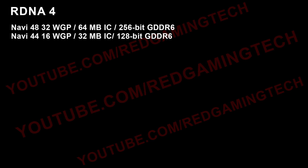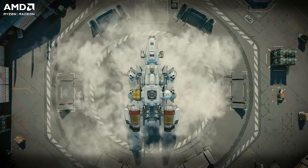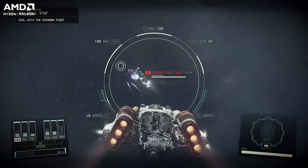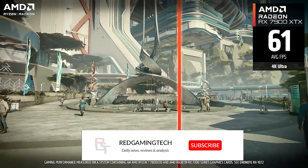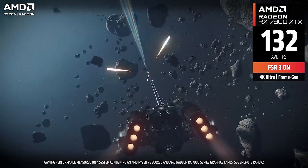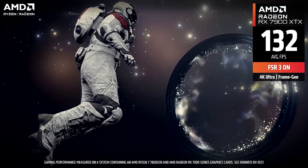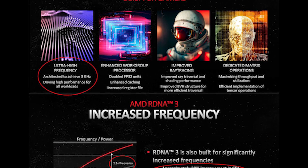Reports from Kepler L2 on Twitter state that RDNA 4 provides a big increase in ray tracing performance, and as I've covered in even more recent leaks, there seem to be some significant architectural improvements for RDNA 4 over the current iteration of RDNA 3. These rumors point to essentially fixing the scaling issues of RDNA 3. Some people may remember that there were a lot of rumors, including from myself, that RDNA 3 was targeting over 3 GHz for its clock frequency, and this just didn't bear out.